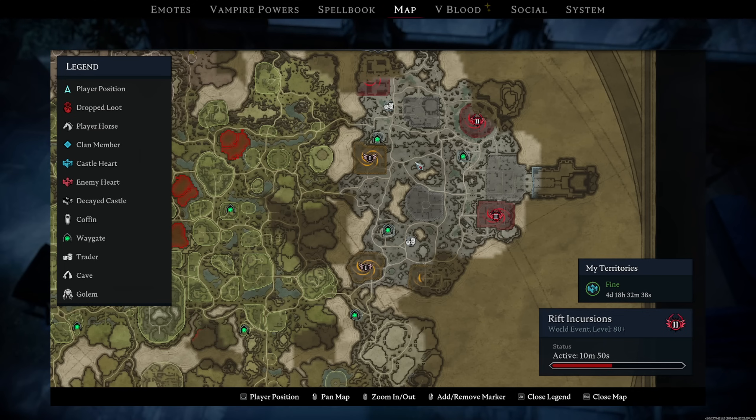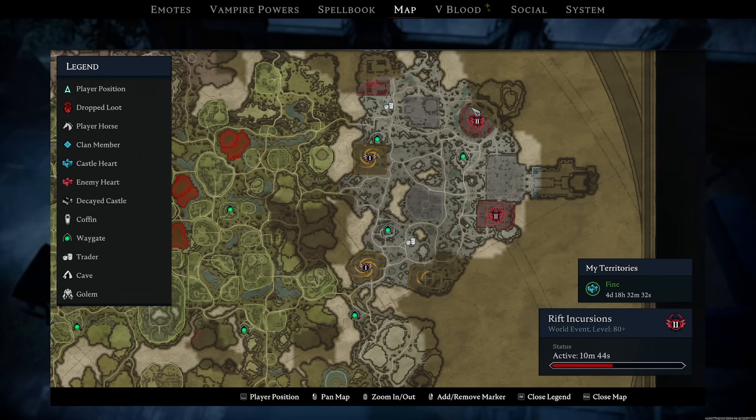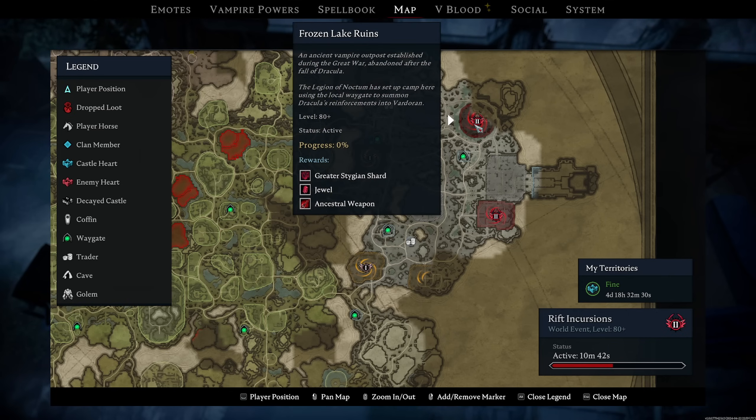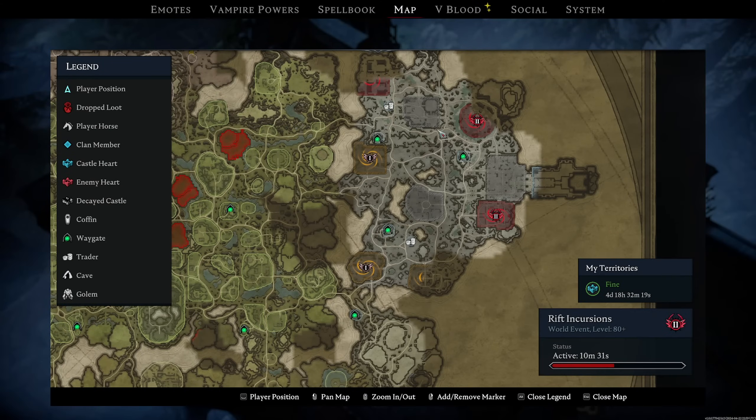Once you have that unlocked, you can unlock these passives. You need a constructor to unlock passives, but before you can do that, you actually need to earn some Stygian shards or greater Stygian shards from these incursion events, which you can track by constructing an Eye of Mordium. This is unlocked whenever you upgrade your castle to Tier 3, and then you can open your map to see how long is left in these incursion events.